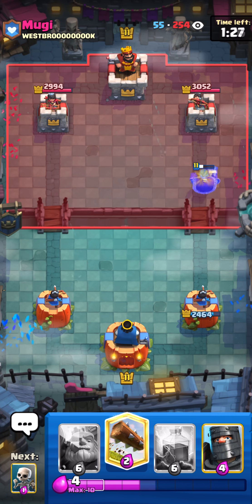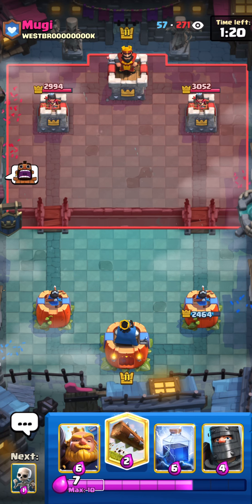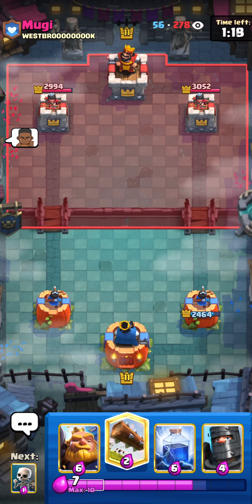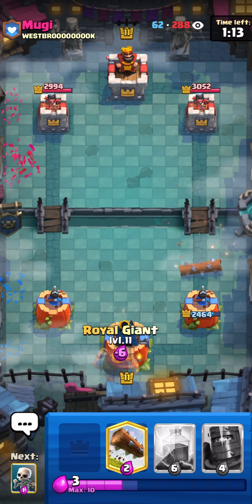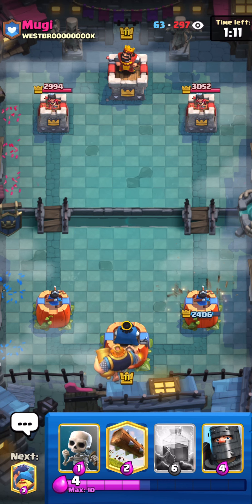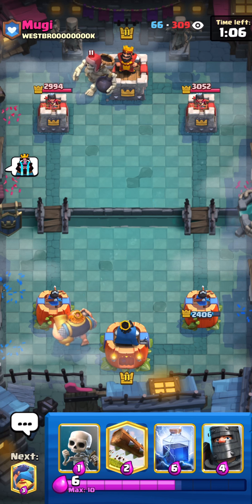He's gonna queen there — I'm just gonna hunter here with the actual spirit. Nice, good defense. In this matchup the key is a Royal Giant in the back and lightning versus the queen or versus the cannon, depending on how you're gonna defend the RG combo — maybe try to get two RGs in the field if you can.